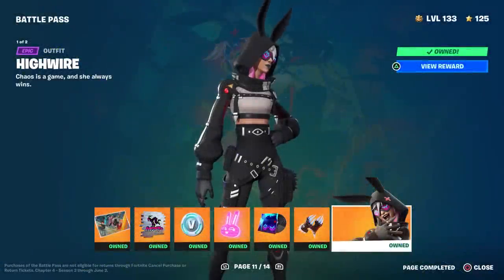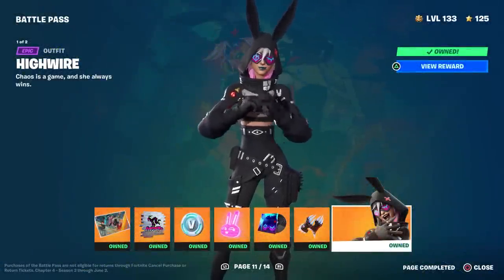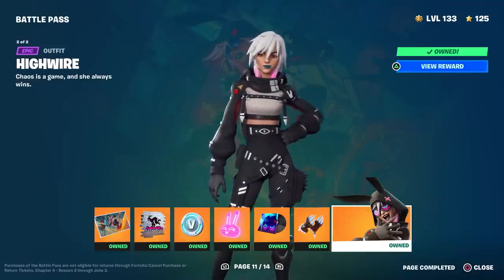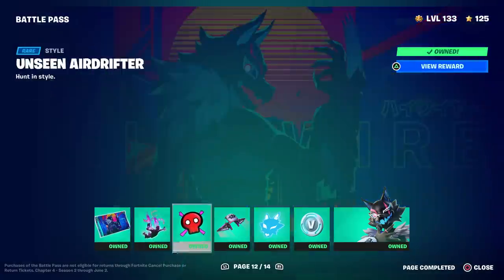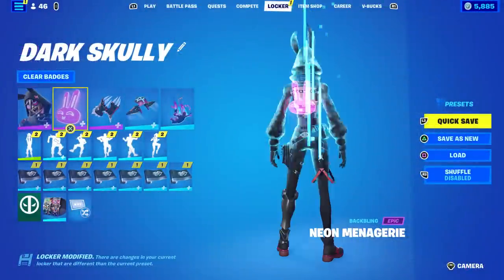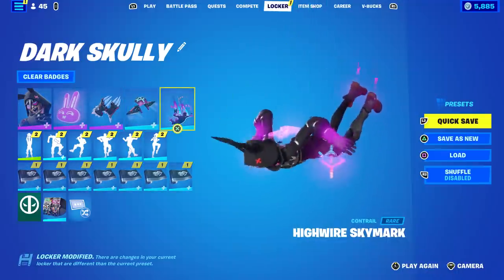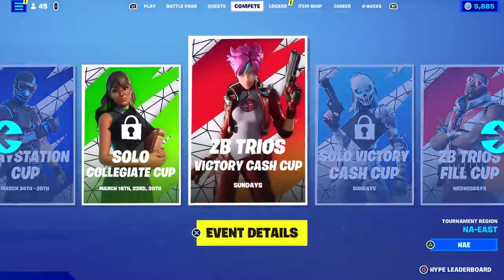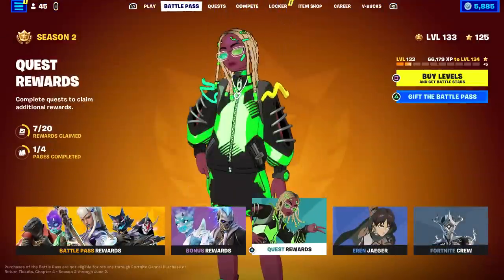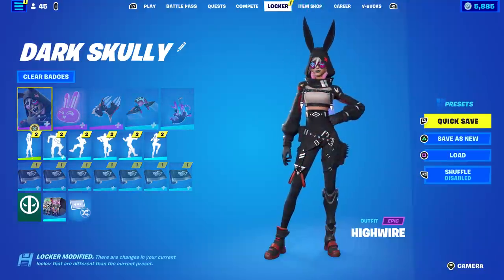Welcome to my Chapter 4 Season 2 Battle Pass skins review video. In this episode I'll be covering the Highwire skin, which you can find on pages 11 and 12 in the current battle pass. These are the items that Highwire gives you: obviously the skin itself, a back bling, a pickaxe, a glider, a contrail — and that's it. Everything else must apparently be in the bonus rewards or quest rewards, and I didn't see a wrap or an emote.